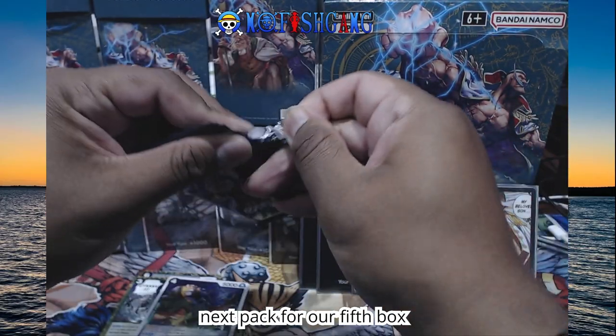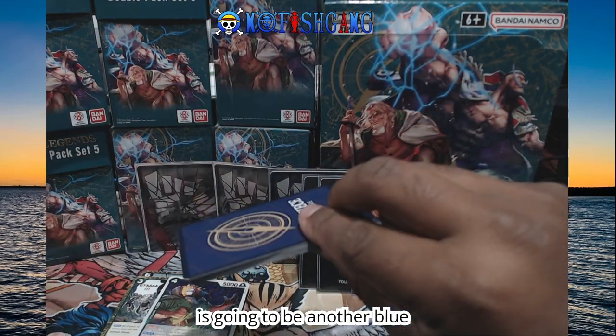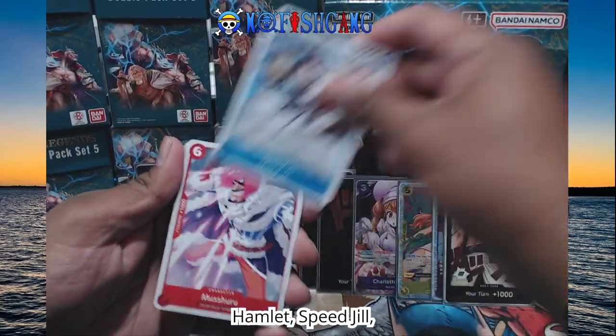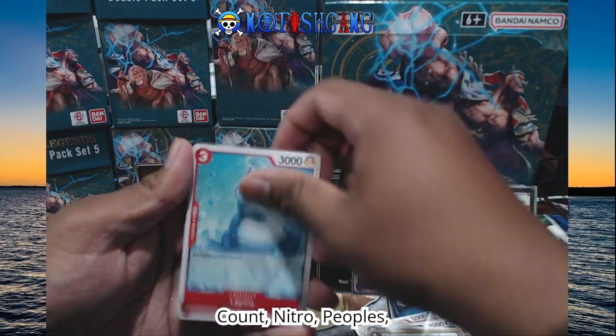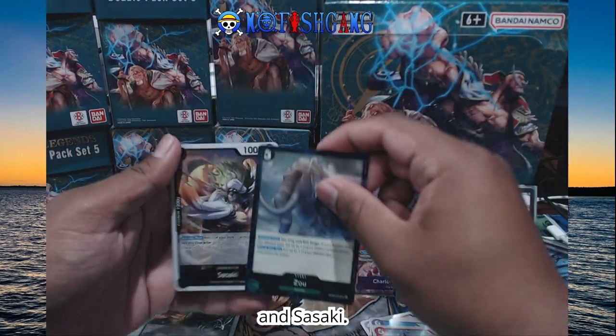The next pack for our fifth box is going to be another blue pack — unfortunate, but we'll see. Howl Hamlet, Speed Jill, Mushuru, Cracker, Basil, Count, Nitro, Peoples, Lapins, Chess Marino, Zoe, and Sasaki.